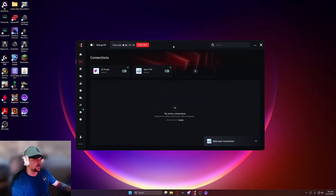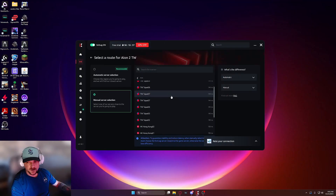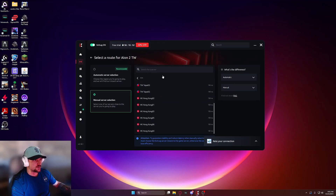I'm going to pull up ExitLag here. We've got NC Purple and Aeon 2 Taiwan. So I'm going to turn on ExitLag. Something that everybody needs to remember: ExitLag only has so much space for users, and a ton of people are trying to get on Aeon 2 using ExitLag. So a lot of these servers that ExitLag provides are extremely, extremely overwhelmed. So don't get discouraged — it's not that ExitLag isn't working, it's just the server that you're on is overwhelmed and there's too many people trying to connect using that server.